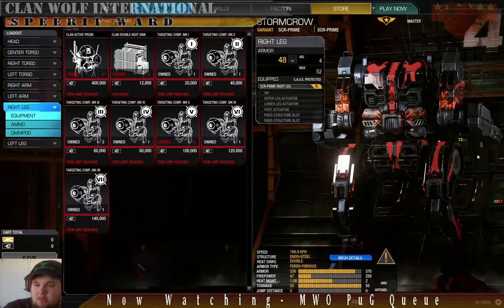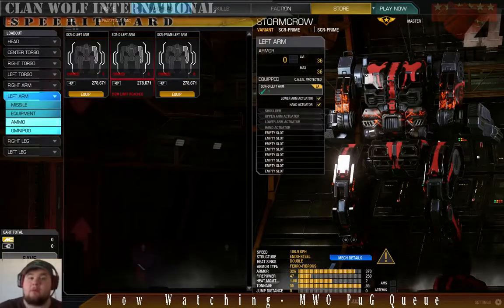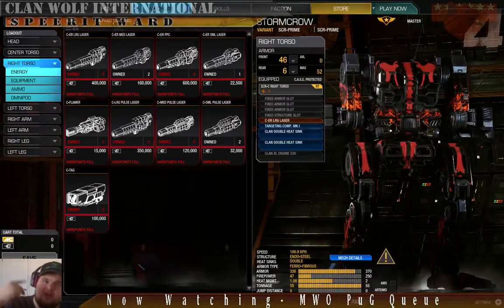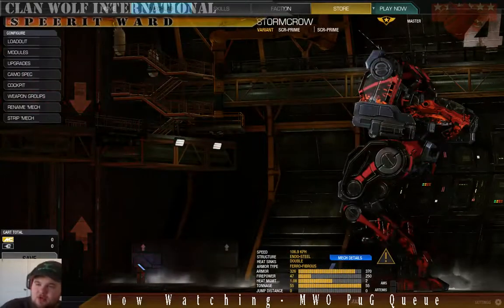As far as armor levels go, I'm down to 48 on the legs, maxed out on the head, and I obviously saved a lot on that arm. Front load — definitely front load. Try not to let people get into your rear torso, but you need a lot of that armor up front for those long range pokes. And that's the Stormcrow.